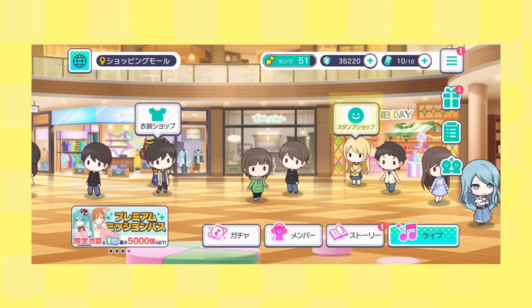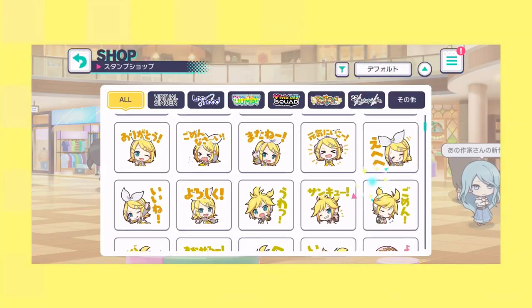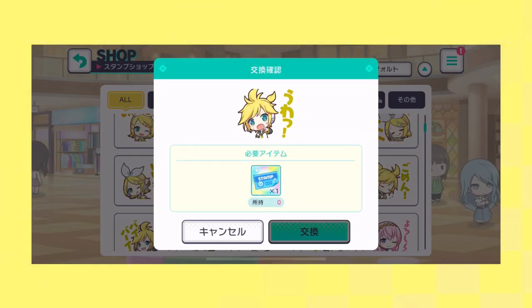When buying emotes, click on the smiley face icon and then click on the emote you want. Emotes require having an emote stamp item in order to purchase, which can usually be unlocked by leveling character ranks. Emotes or stamps are used during multi-lives or live concert events.